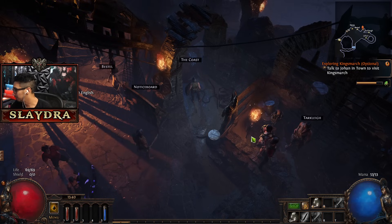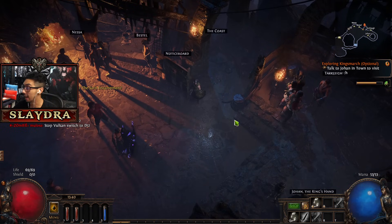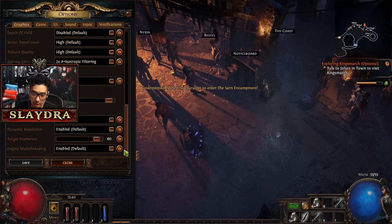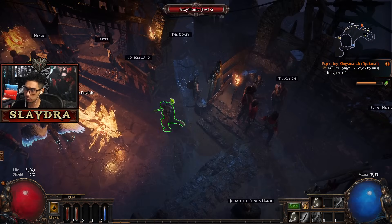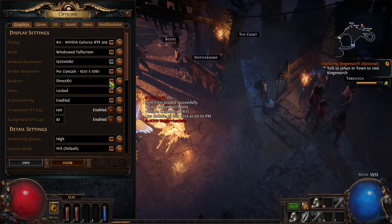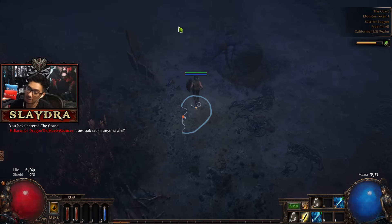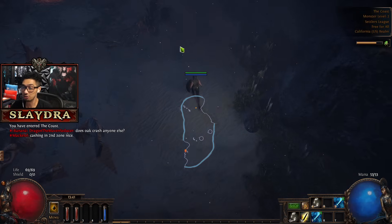It looks like the game crashed. We just got booted from the game. Keep in mind, day one, a lot of people may actually have some connectivity issues. Someone suggested switching from Vulkan to DirectX 12 - this could actually fix the issue. So just make sure that under the display settings you have DirectX 12 instead of Vulkan. Vulkan is supposed to be the better one, but it's causing an issue for some people right now. Just like with any video game on the first day of a brand new season, sometimes things happen.